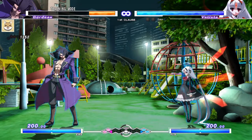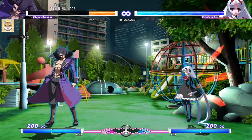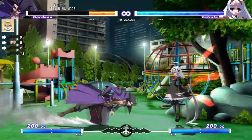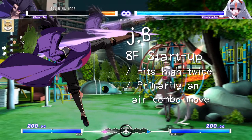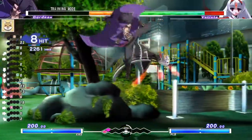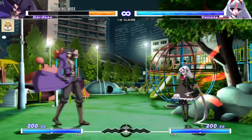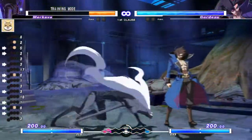Now we can move on to Gordo's jumping normals. JA is a stubby punch — it doesn't look too useful at first glance, but it shines more when used in assaults, which I'll cover when I discuss Gordo's game plan. JB is a series of two kicks — it's mostly for combo filler, but works well enough as an air-to-air attack. With it hitting twice, opponents are locked in hitstun for quite some time, making air comboing with it a breeze. JC is your go-to jump-in for both assaults and raw jumps, covering the most space downwards. You can charge it to increase the damage and advantage you get from it being blocked.